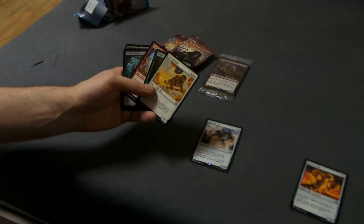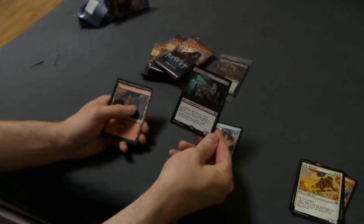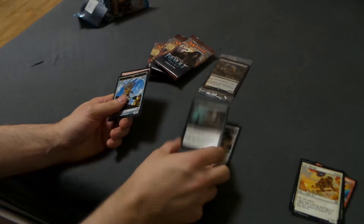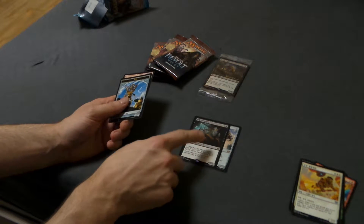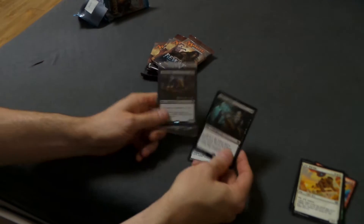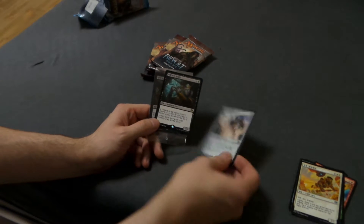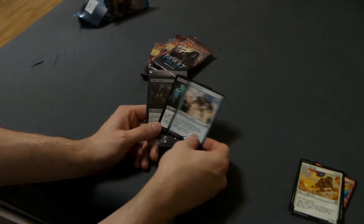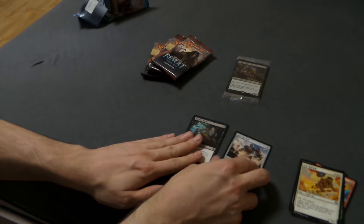Here are the uncommons. Lost in Defense — great card, plus two, plus two, hexproof for a green. Can't go wrong. Syndicate Trafficker — sacrifice an artifact, gets plus one, plus one and indestructible, pay one for two mana. Very, very good. If you pulled these in your prerelease kit, run Aetherborn — these two would be good together. The Colossus is artifact-based, the Trafficker eats artifacts, the Colossus is an artifact. A little bit of synergy here.